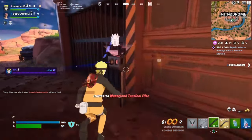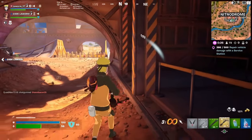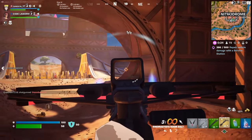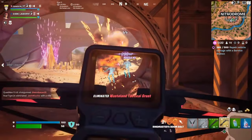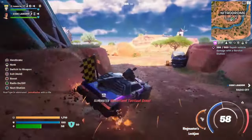The mythic car is kind of OP — it has non-stop nitro, it heals itself over time, and it has a mini gun on top. You'll get quite a few kills in it as well. It's pretty annoying if you're on the other end of it.